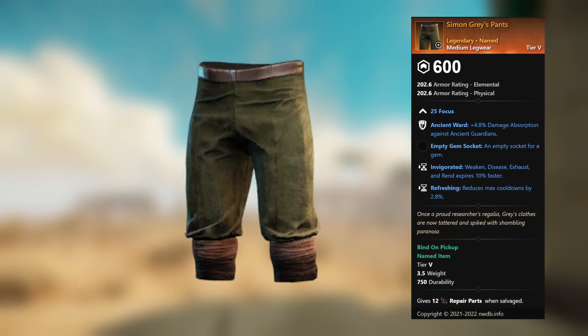Simon Gray's Pants — legendary unnamed medium legwear. 25 Focus, Ancient Ward, plus 4.8 percent damage absorption against ancient guardians, empty gem socket. Invigorated: weaken, disease, exhaust, and rend expires 10 percent faster. Refreshing: reduces max cooldowns by 2.8 percent.